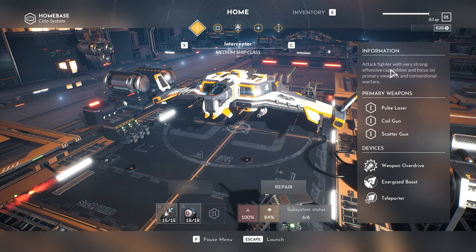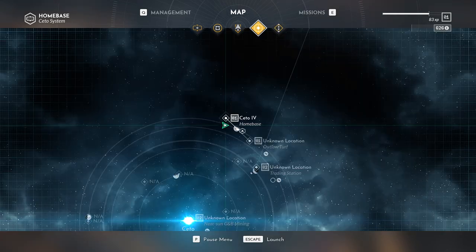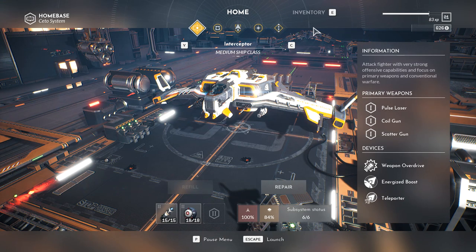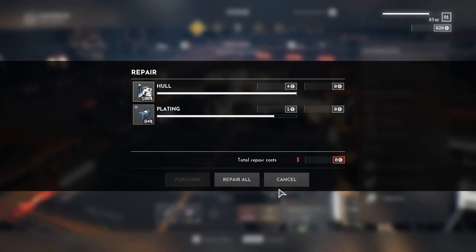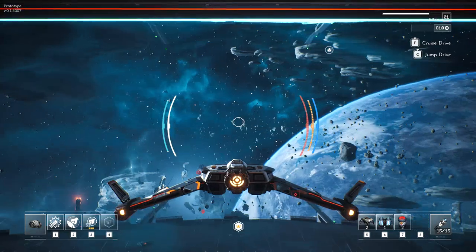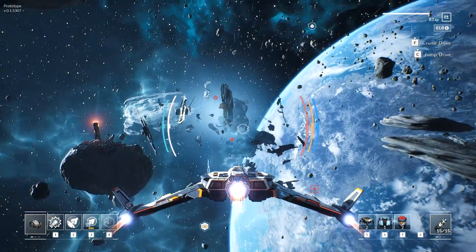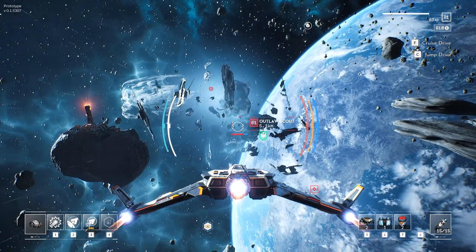Doesn't look like we have a shop or anything here — I was hoping maybe I could pick up some new subsystems. Subsystem status — yeah, the yellow is definitely my armor. I can replace that right there, easy peasy. We're figuring it out slowly. I may not be the brightest cookie but I'm definitely the chocolatiest.